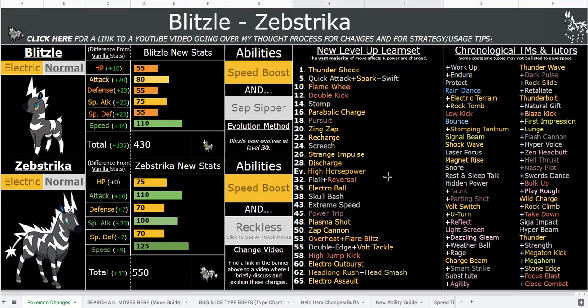Pachirisu is very strong with Electric Surge and it's also very fast, but Zebstrika is a very powerful mixed attacker with the abilities Speed Boost and Reckless. Logically, Electric/Normal also fits. If you're familiar with my Rapidash buffs, these are literally almost identical to those — it has the identical stat spread and the same abilities. That's intentional; I thought it was kind of cool to do that.